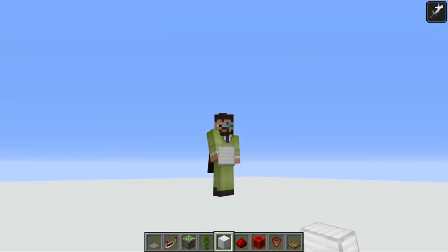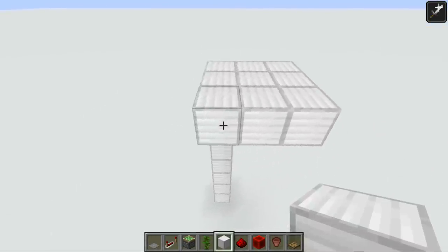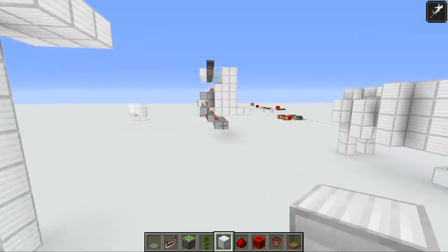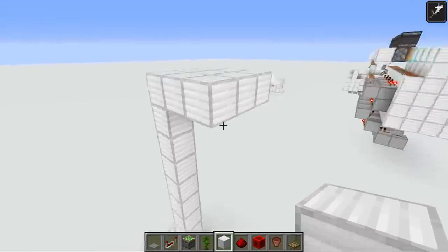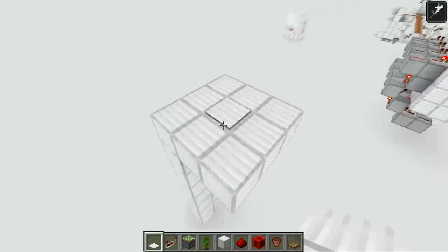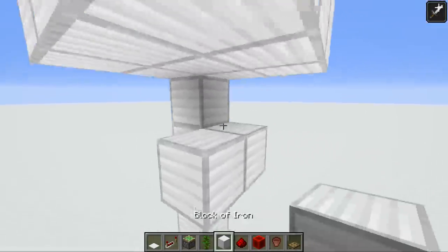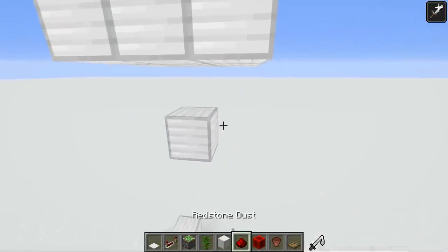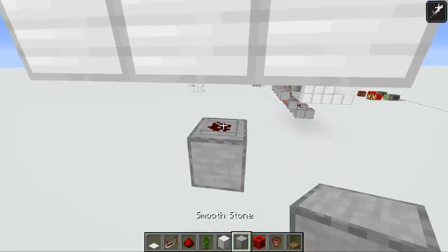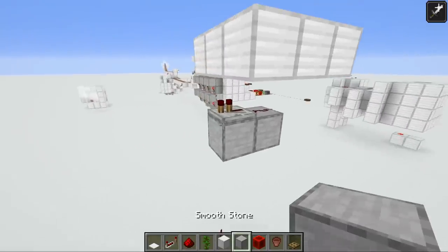I'm going to build one of these pens and you can follow along to build this design in your own world. It's actually quite simple. You need a little bit of redstone space underneath, so don't build at Y level 5. Start with a three by three, then place a pressure plate in the very center block — I use the iron pressure plate. Underneath that block, take the output from the pressure plate and enhance the signal with a repeater.